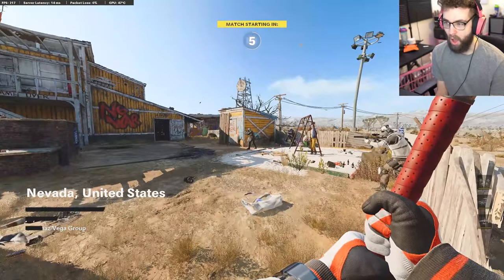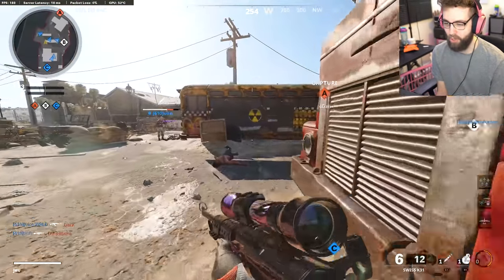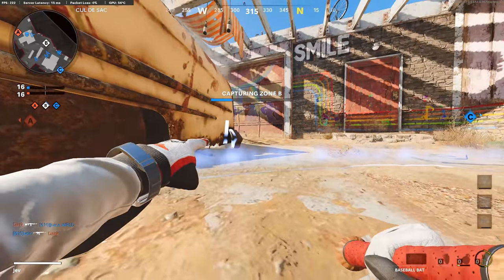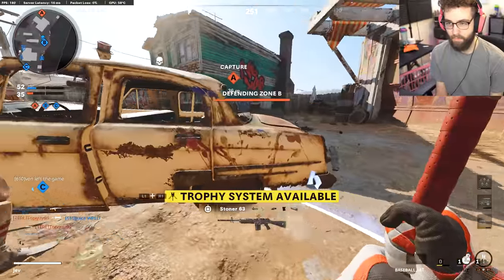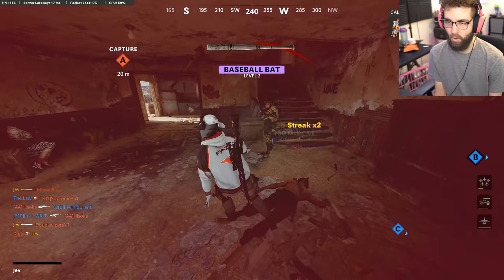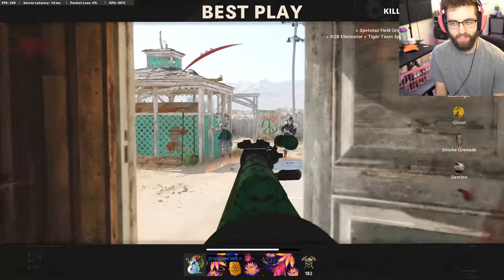Okay, we got the baseball bat — let's check it out. Is that the inspect for all of them? The crowd noise has changed. It seems like it's got about the same swinging speed as the sledgehammer. When you hit people with that, I don't know if it's just because of the event, but it sounds like a home run — it just cracks. So far using it, I'd say it pretty much has the same feeling as the sledgehammer.